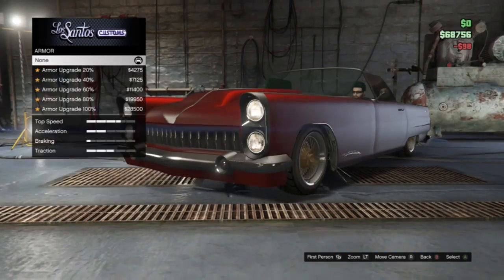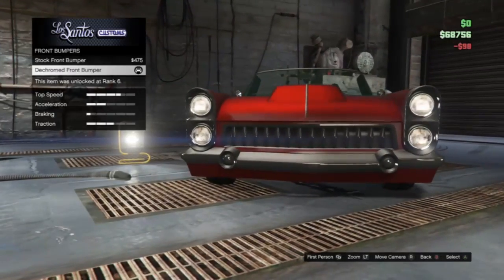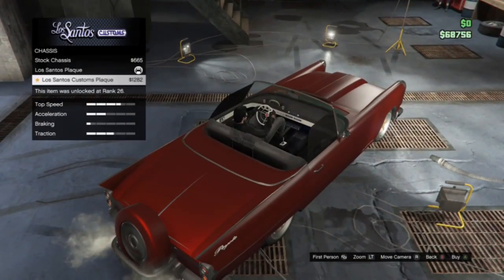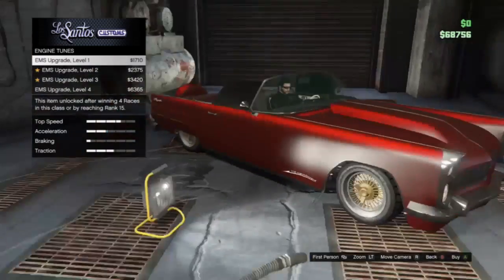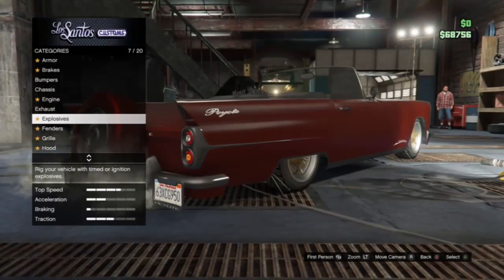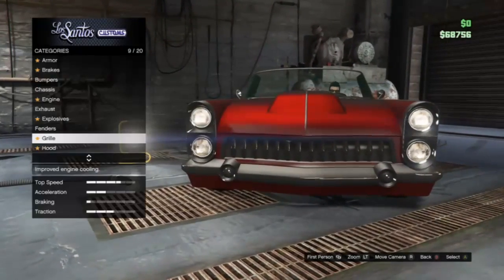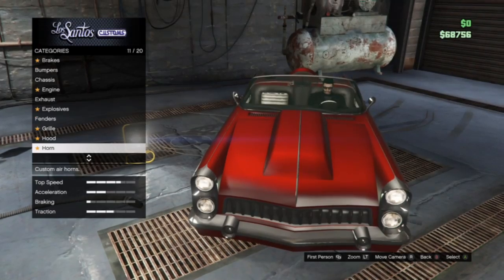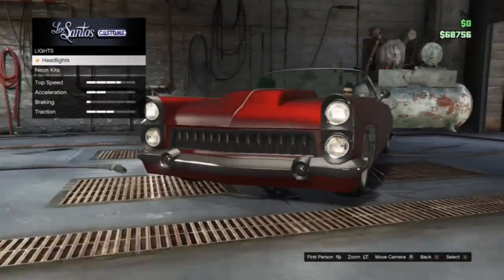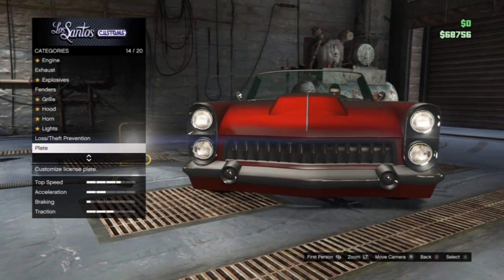Looking at it — no armor, no brakes upgrade, bumpers customized, Jesse has an HSC upgrade, engine nothing, exhaust something. You can see it is customized: the hood has something on it. And again, this can't be either one of me or my friends' cars, because how could I have done this? As you can see, it is customized.